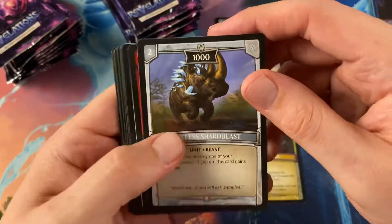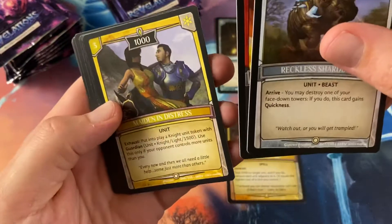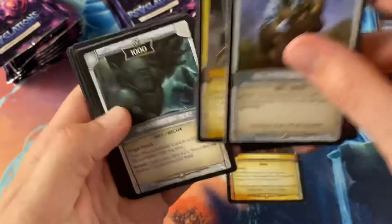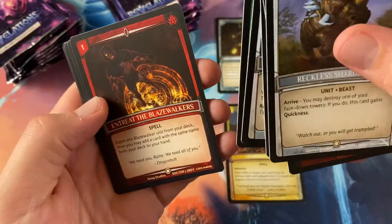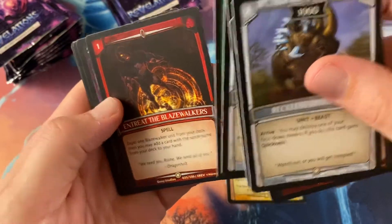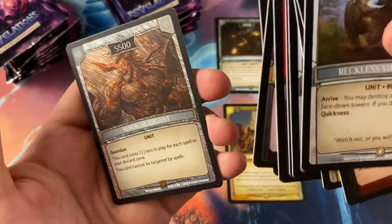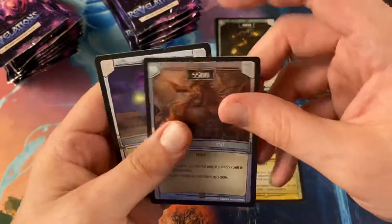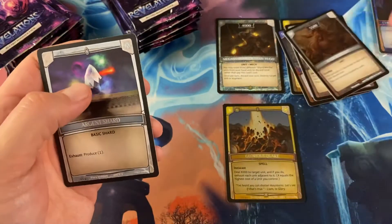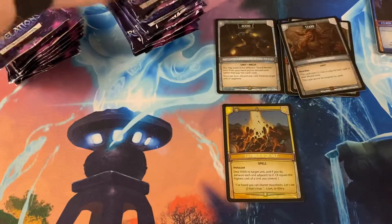Reckless Shard Beast, Panzer the Draco Steed, Maiden in Distress, Shard Mecha Bookie, Quicksand Trap, Treat the Blaze Walkers, Neutral Evil, Hallowed Harpist, Magical Gigant. So we had a Mechanical Gigant and then we've got a Magical Gigant, and then another shard — also a square. I'm not sure what the square means but I think that's probably a rare.